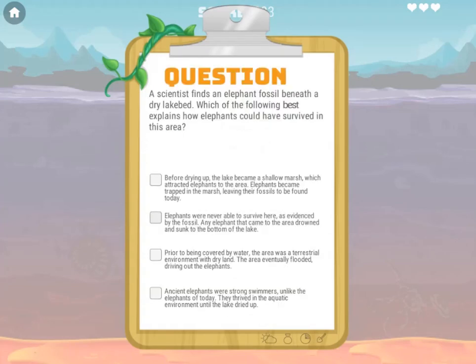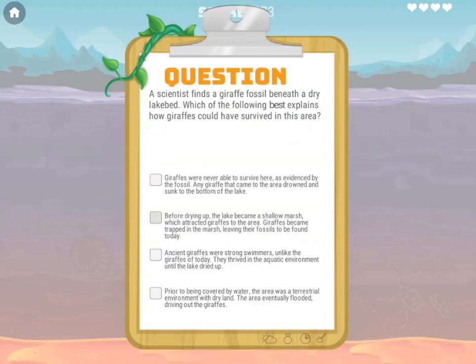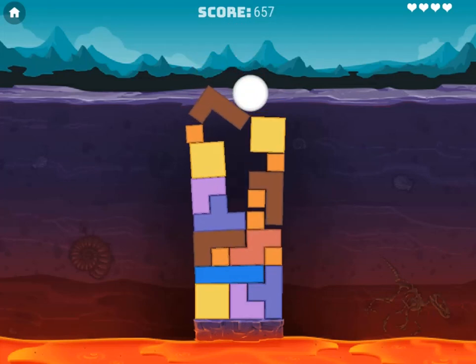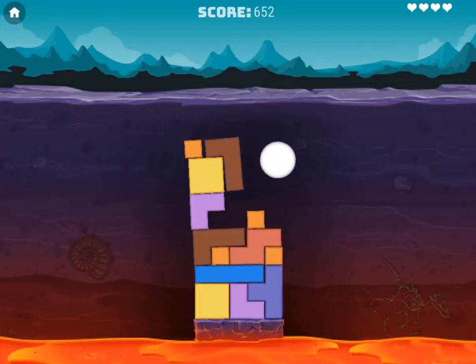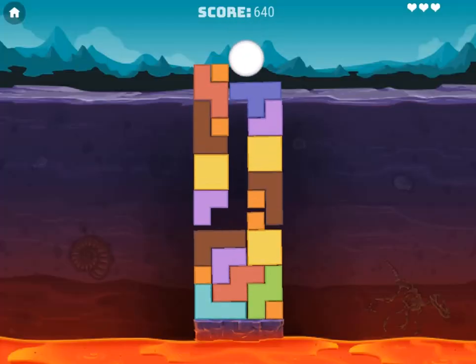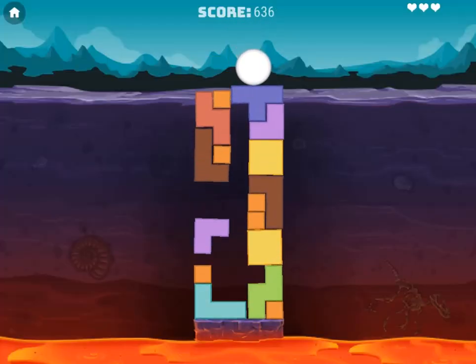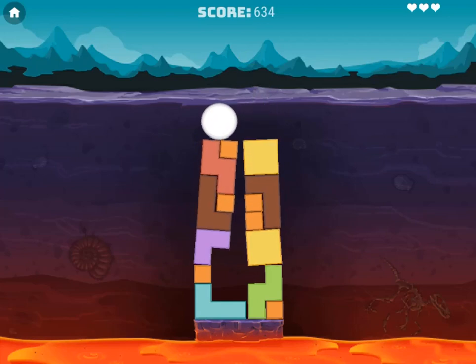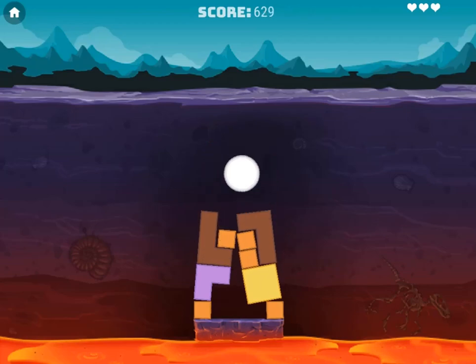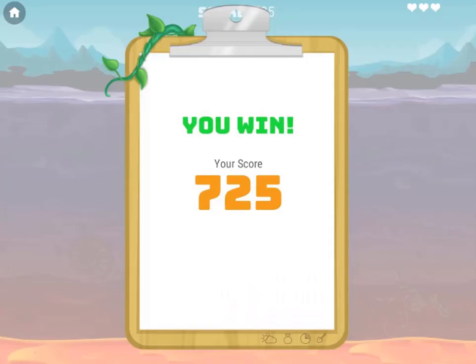You will answer quiz questions and earn lives before playing the tower puzzle game, where you will click with the mouse to remove different pieces to lower the ball onto the platform to complete the level. Progress to higher levels and see if you can complete all the questions correctly to complete the puzzle game. Complete all the levels to win the game. Use your knowledge of science to complete this fun and educational game. Have fun and enjoy playing!